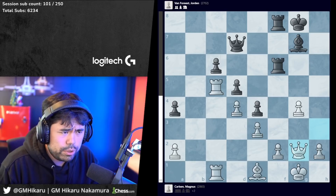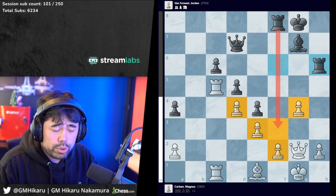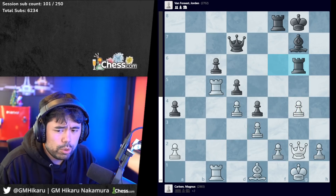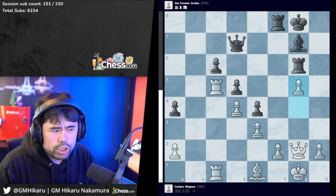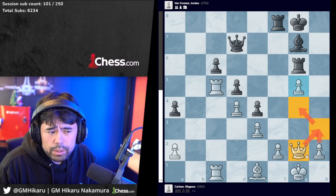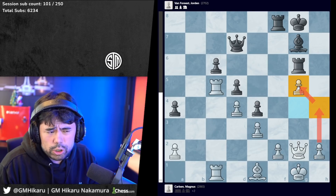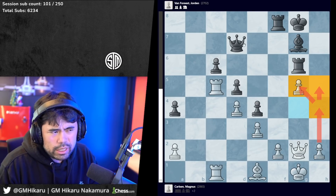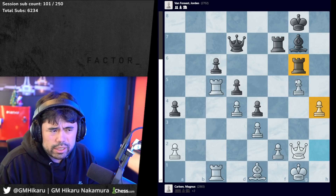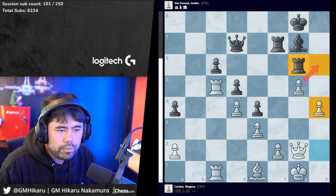Magnus plays g5 instead of h3. Those using computers will note the computer actually likes rook h6 followed by rook f3 a little more, but this is a game between two humans. After rook g6, g5 is played by Magnus - he's basically saying he can't keep the setup together by playing h3, so he decides to go g5. The idea is to play h4 to guard g5, or play h5. If he gets a good setup, you'll notice the rook on g6 is stuck and black can't really target h4 either.